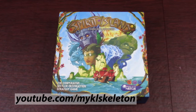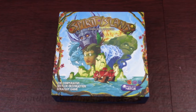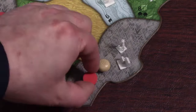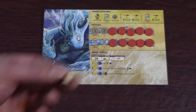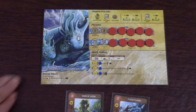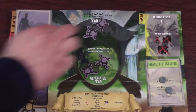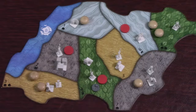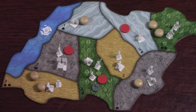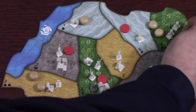Spirit Island is a cooperative settler destruction strategy game for 1-4 players, designed by R. Eric Royce and published by Fabled Nexus in 2017. Each player controls a unique spirit trying to spread its presence across the land and protect the native Dahan from the invaders. Players spend energy to use their powers to fight back against the invaders and instilling fear. The invaders, however, are trying to spread across the island by exploring, building towns and cities, and ravaging the land on their turn.